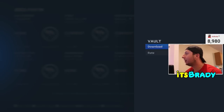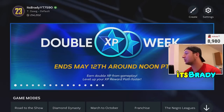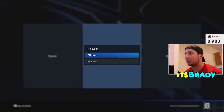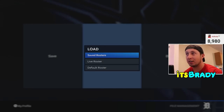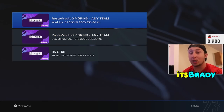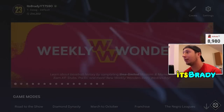In the bottom right, press on it and download it. You can name it whatever you want. Now, as soon as you download it, go to File Management, press Load, then Rosters, and press on the saved roster you just downloaded. Press on it just to make sure that you have it there — sometimes it'll glitch out and the roster won't be there, so it's important to confirm it.